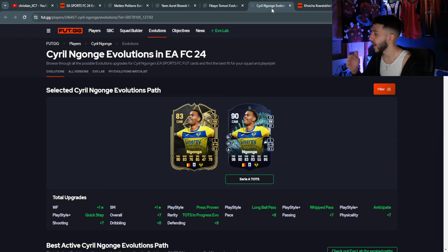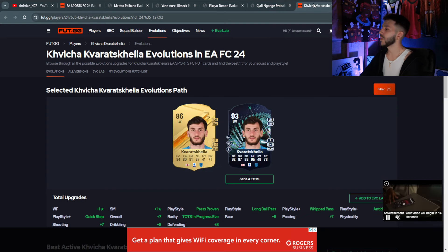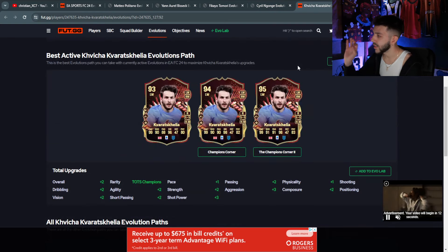Next we have Nyong — the Belgian from Hellas Verona. He goes from 4-star/4-star to 5-star/5-star and can play wing, CAM, or striker. He has Whip Pass on the wing, 98 pace, 90 shooting, 93 dribbling. Dead Eye is probably the best chemistry style, boosting him up to around 90 passing and 98 shooting — very very good card.